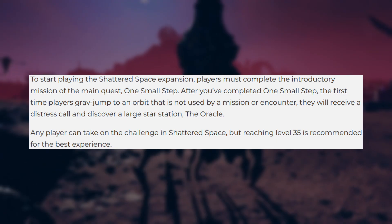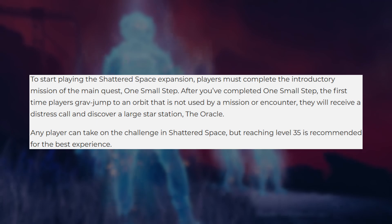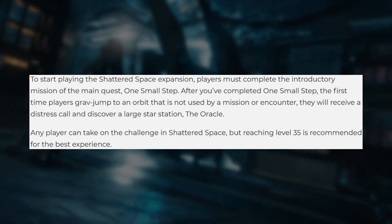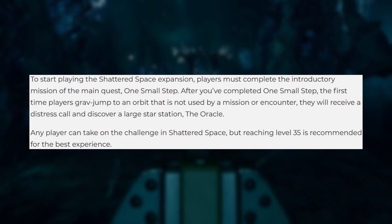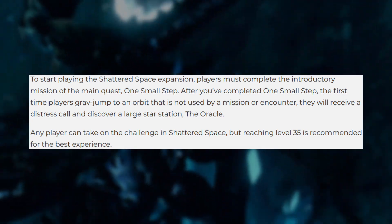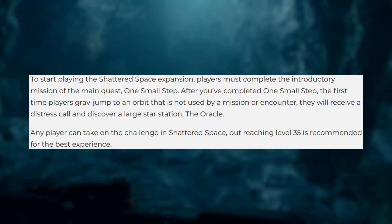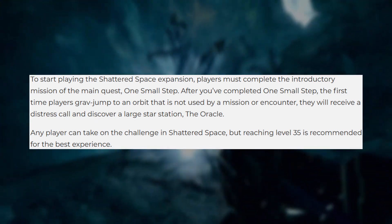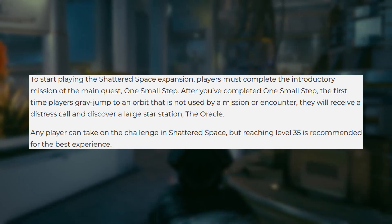For those that are ready to go, Bethesda has also given details on how to access the DLC in game. Everything will be playable as soon as you finish the beginning quest, One Small Step, and journey to a non-mission related system. Doing this will allow you to encounter the distress signal that starts off the events of Shattered Space. However, they do advise players to be at least level 35 before beginning, even though you can go to Varun Kai at level 1.